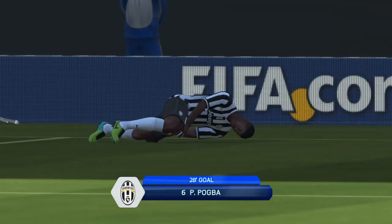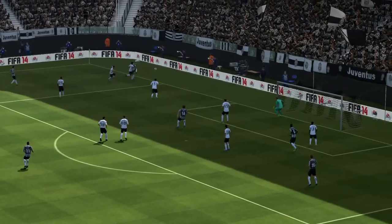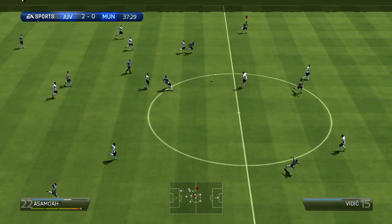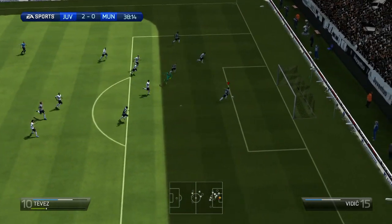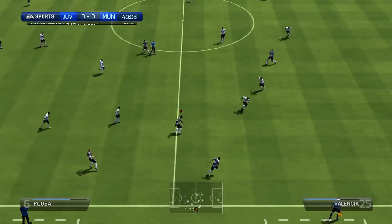As left midfielder, Asamoah worked perfectly for me — he doesn't have a very high overall but he has a nice combination of speed, strength and ball control. On the right, Lichsteiner is indeed fast, but to be honest he didn't impress me much, although he can make a lot of crosses and get some nice balls in for the strikers.